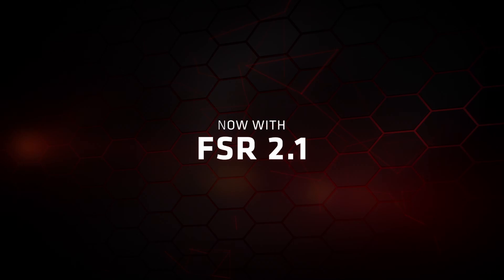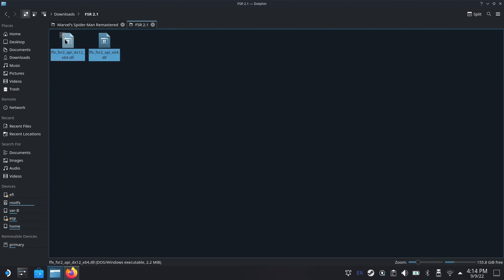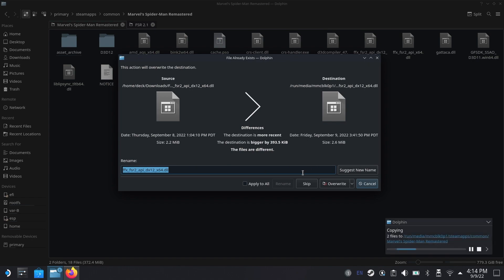The first thing I want to cover is how to update the version of FSR 2.0 yourself. I have Spider-Man open, and it's pretty straightforward. I have the FSR 2.1 files that Cat Framex compiled and posted on Twitter. I went to the Google Drive, downloaded those DLL files, and then dropped them right into the Spider-Man folder, making sure to overwrite the ones that were already there. And with that, you're basically done.